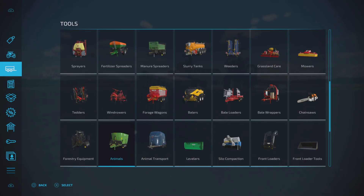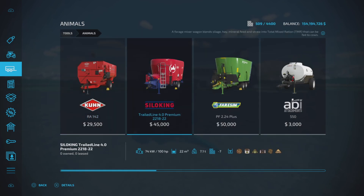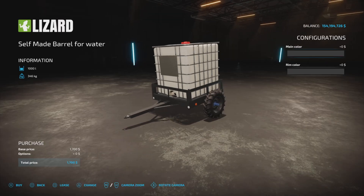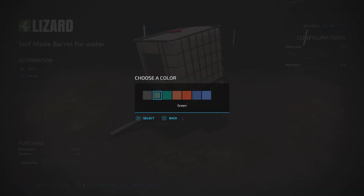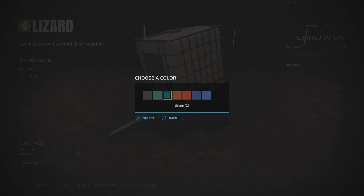Let's find the first one — there's two of them. First one is under animals, and there it is: Self-Made Barrel for Water. $1,700, 1,000 liter capacity, 346 kilograms. We have color options — basically four different colors: black, green, red, and blue.